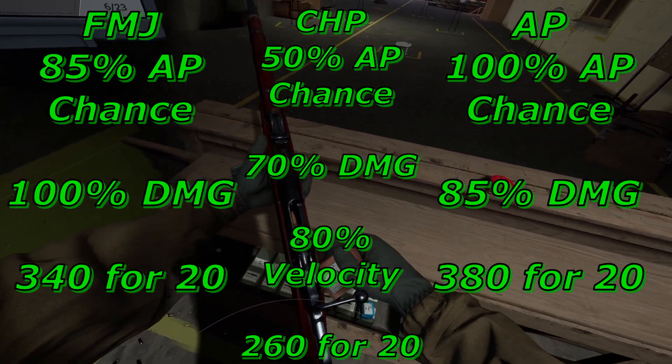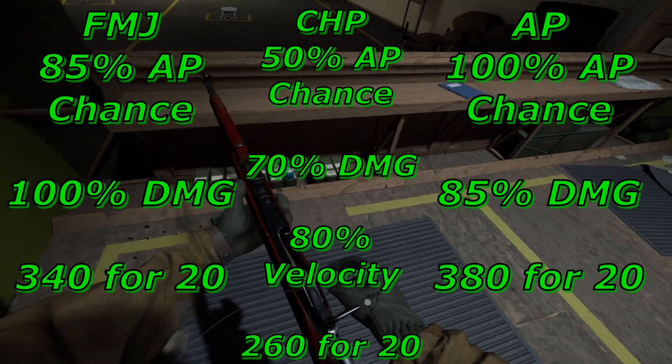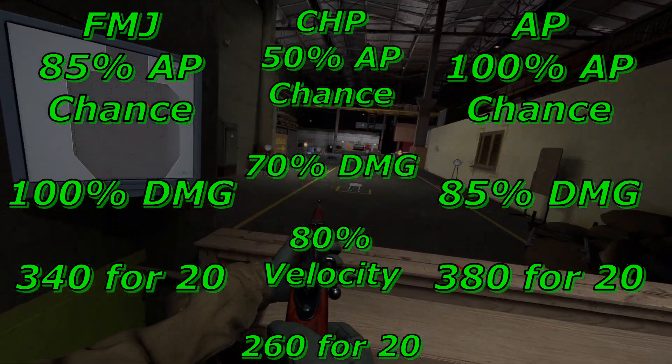Overall, I personally prefer FMJ with this one. AP drops your damage just enough to not be able to one-tap some of the more beefy mimics. You could definitely argue AP's defense here, but FMJ is just my preference.